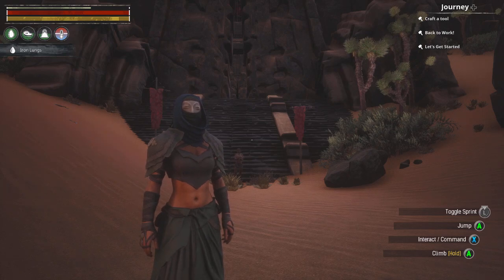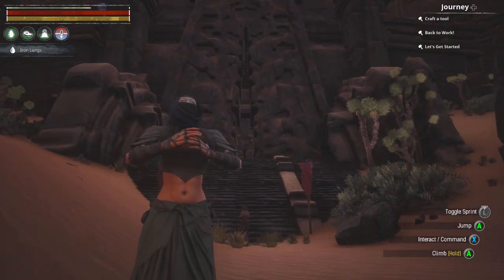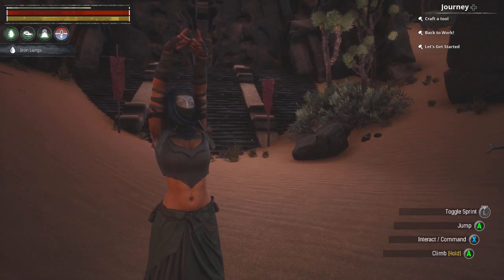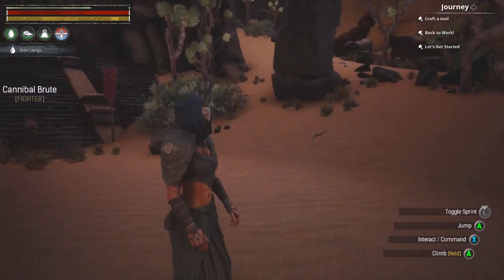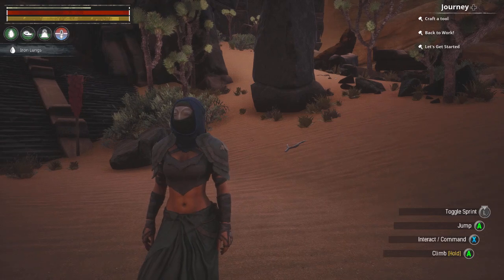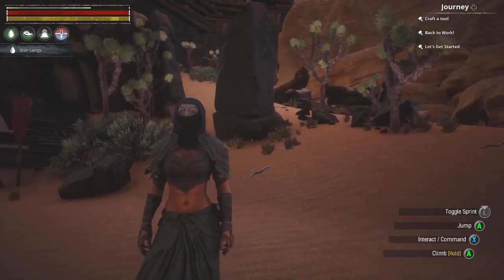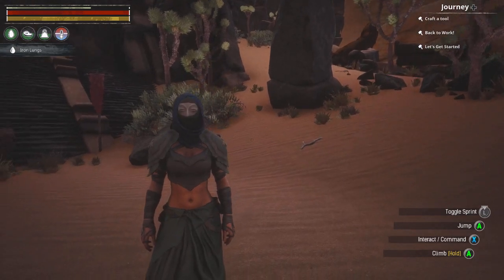Hello everyone, it's Granny Gamester here with Age of Calamitous. We are in front of the Dregs, which is the way to the faction hall. This video is going to be about nature elemental magics — how to get them and how to level them up.